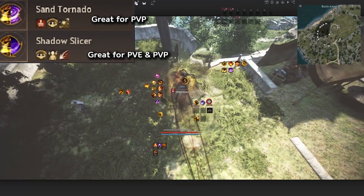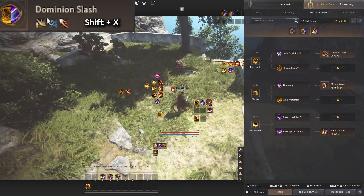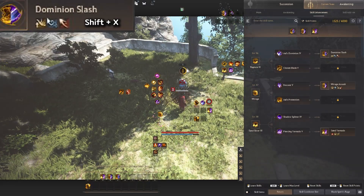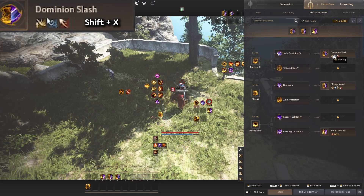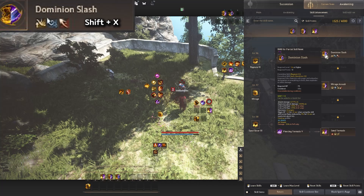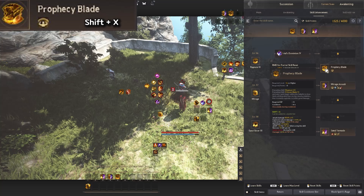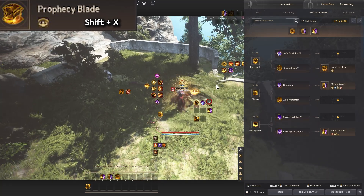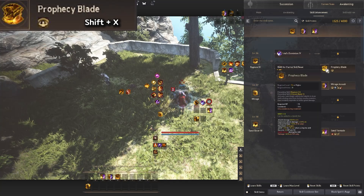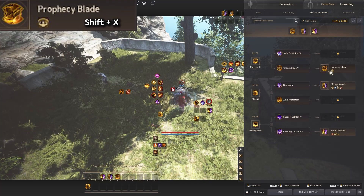Dominion Slash is really nice because it also has a float. If you feel like you're lacking floating for PvP, you can use Dominion Slash. However, it doesn't have any Super Armor or Forward Guard, so it can be very risky. For playing safe, I'd recommend Prophecy Blade — it gives a lot of damage and Super Armor, but doesn't have any floating. You can use it for PvE grinding or even PvP.